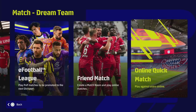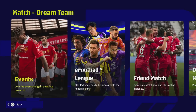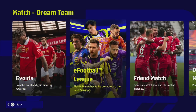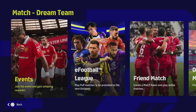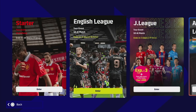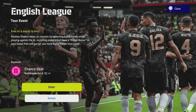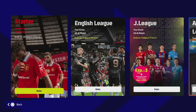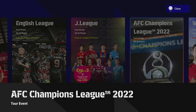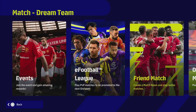In the events section, there's a Starter Cup against the AI, an English League, a J-League, a Champions League AFC, and Worldwide Clubs. Rewards vary: the starter cup gives a five-star nominating contract, another gives a three-star nominating contract, and there's a chance deal at the AFC Champions League pack and 50 eFootball Coins available as prizes.